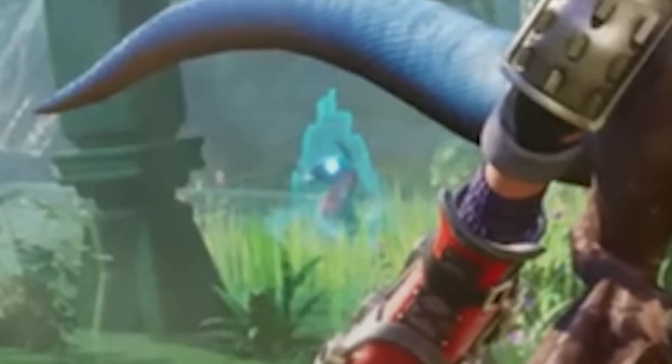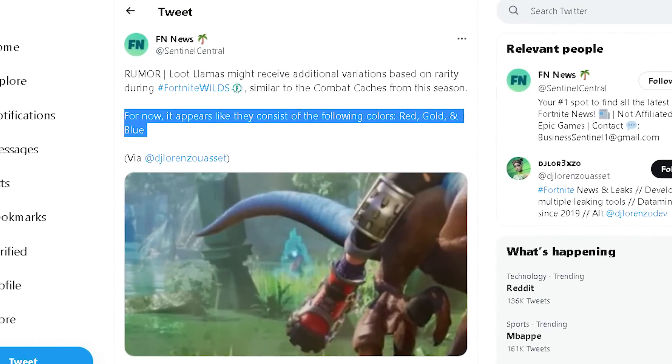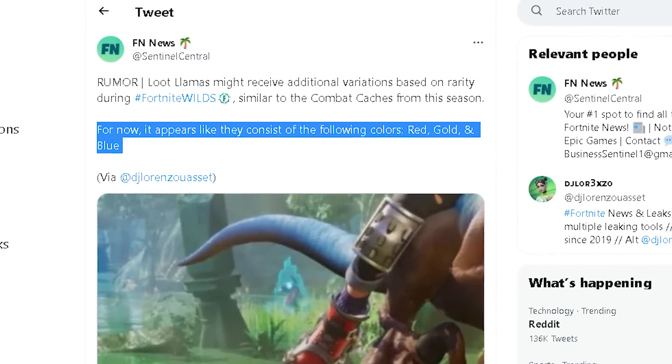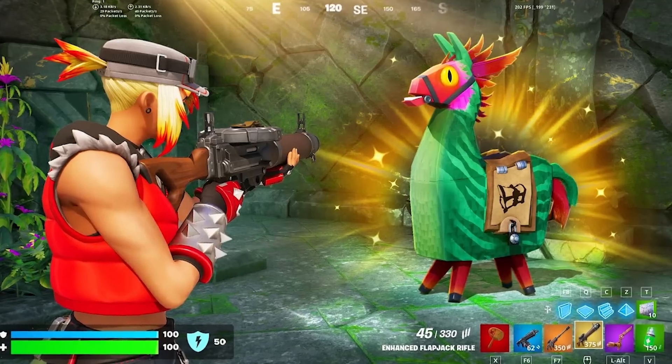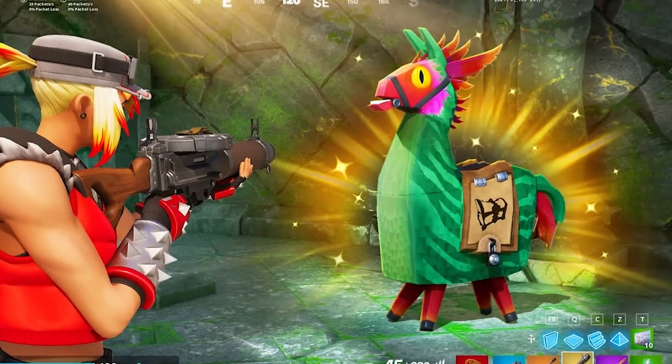Moving on, we have new llamas that were spotted in the Fortnite world trailer that will be around the map soon. They will come in blue, red, and gold, which means they should change rarity as the game goes on — I'm super excited for that.